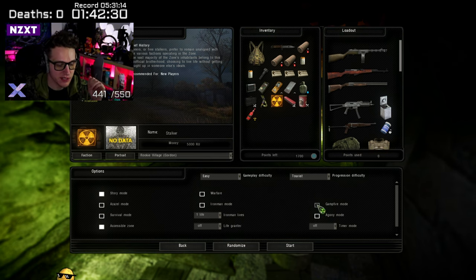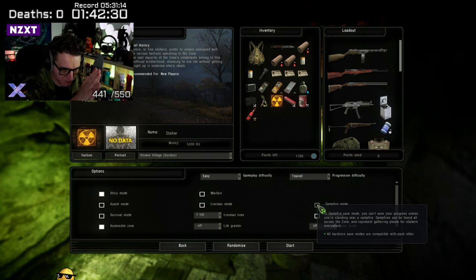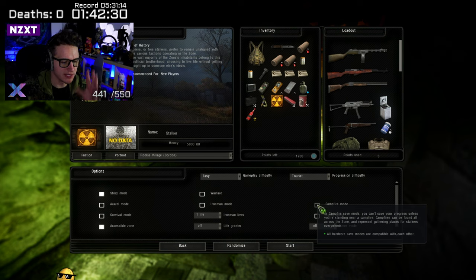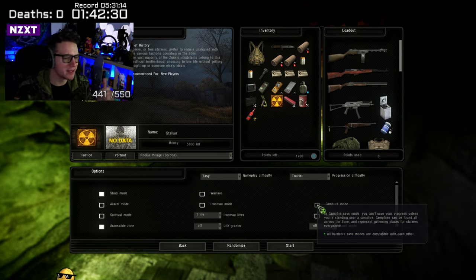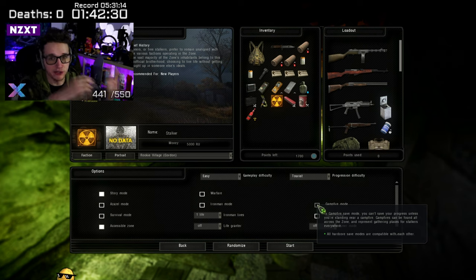Campfire mode — I think campfire saves are enabled by default in GAMMA, so just go with whatever's default. Campfire mode means you can only save when you're next to a lit campfire, and it works in friendly bases too. I did my first playthrough with campfire mode on and found it pretty fun. It makes it a lot harder to save-scum — you can't just keep saving and reload from five seconds ago if you die.